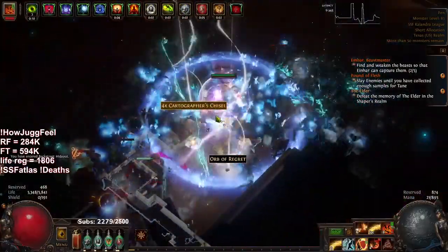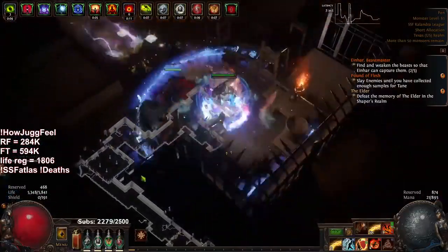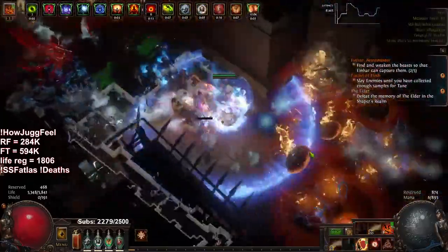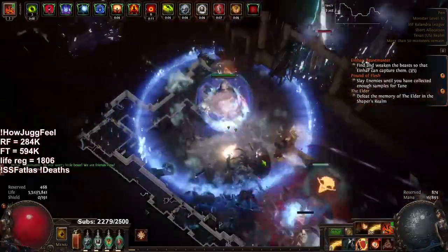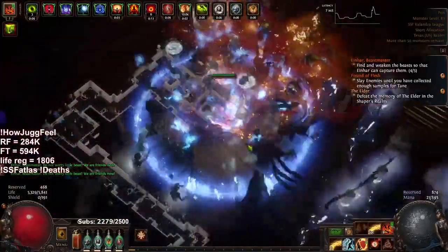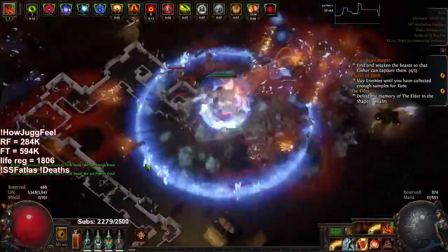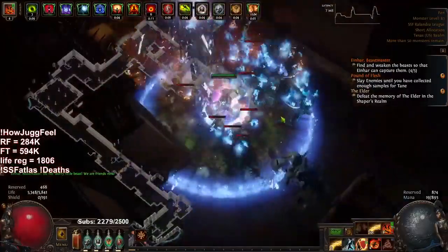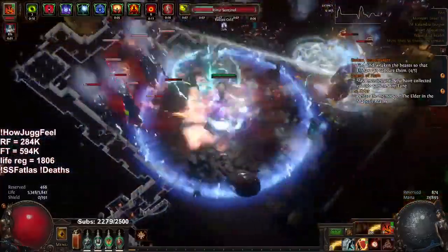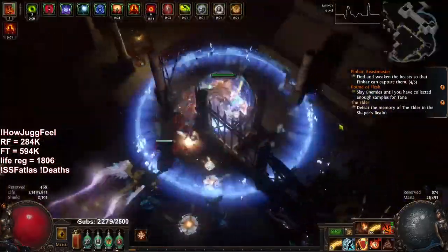One of the big things is our single target went up a lot from what we had before. I still want our AoE clear to go up a lot — our RF tooltip right now is around 330k and I'd like to almost double that. I think 500k would honestly feel really good, 500k with Master of Fire would probably be sufficient for clearing. We're working on getting that up — it's going to come down to getting a six-link, getting our new weapon, and getting a new amulet. Those three things are the big upgrades for increasing our clear.